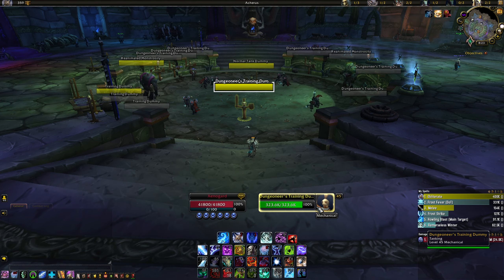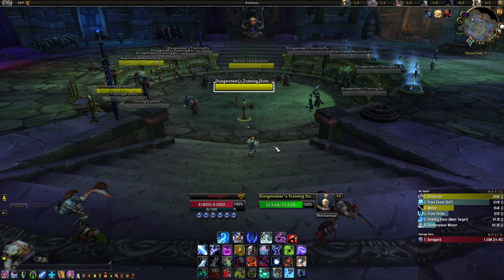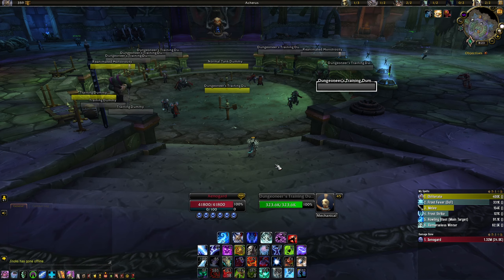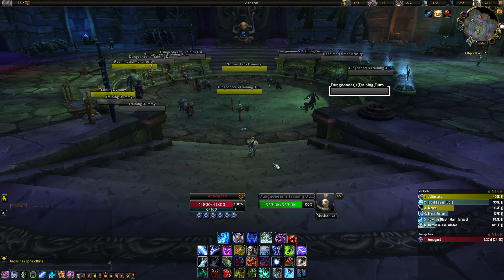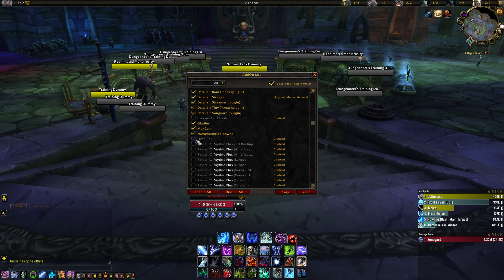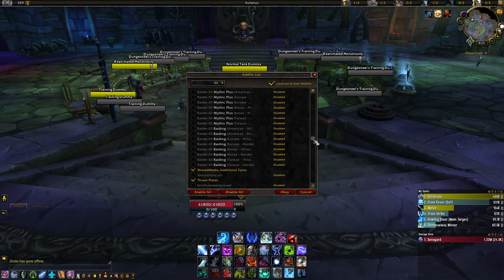You can really pinpoint exactly when an enemy defensive is going to end. If you're fighting someone bursting — for instance you see a DK using Pillar of Frost — you can see that information rapidly and react by using your own defensives. On the opposite side, if you're hitting a priest and you see they're using Pain Suppression, but another target is relatively low, it's a great time to switch to that target who doesn't have Pain Suppression. It gives you a lot of information and is extremely useful in both RBG and PvP scenarios. I highly recommend it.